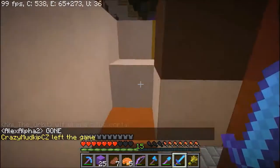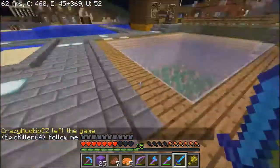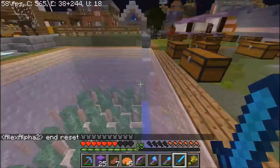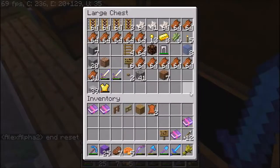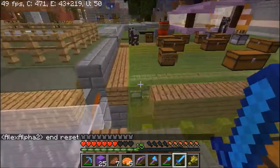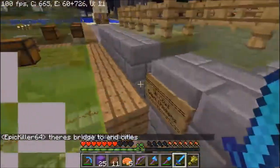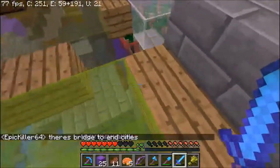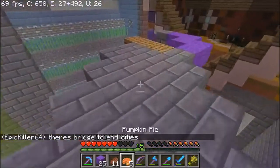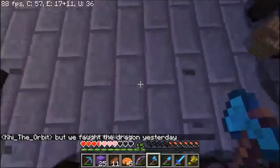I was Elytra hunting the other day and all the portals are gone because the end reset. There you go, cow. No escaping today. Come down here, get this wood. Oh, that was very stupid.